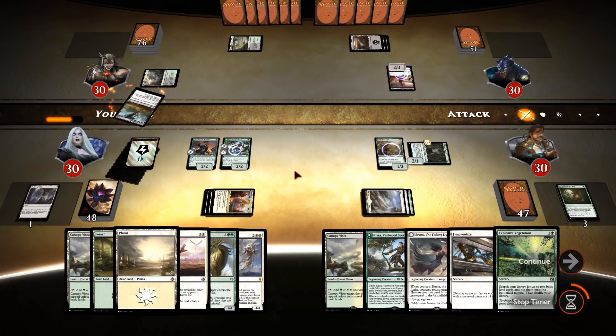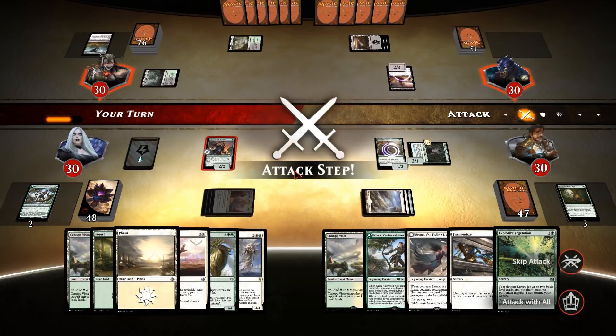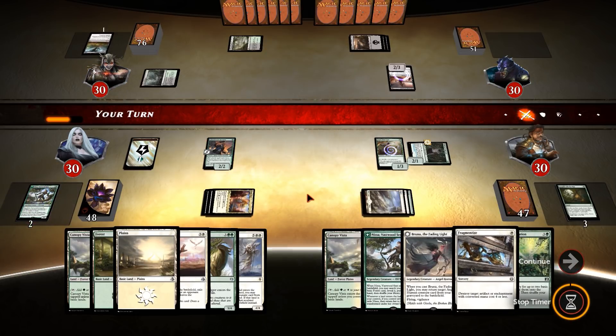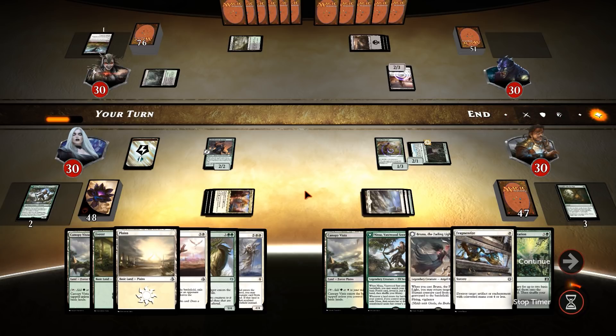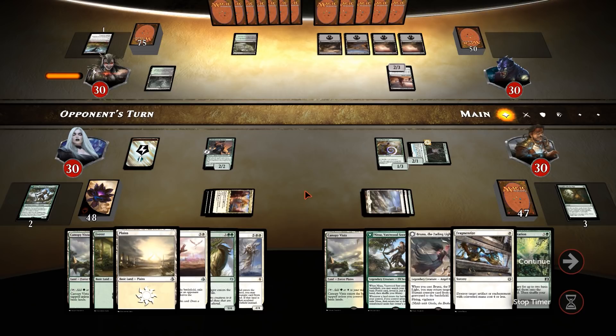I feel like a lot of the creatures in this deck are bait for removal, so that when you actually go with your Bruna combo, your opponent has nothing left. I'd normally hold Nissa until we can flip her on that turn, but I'm going to go with that idea.